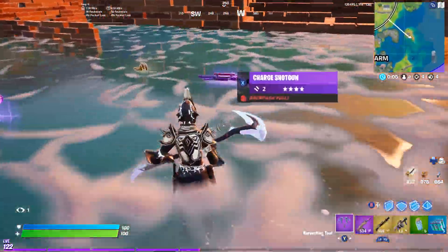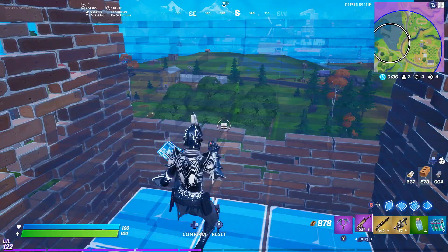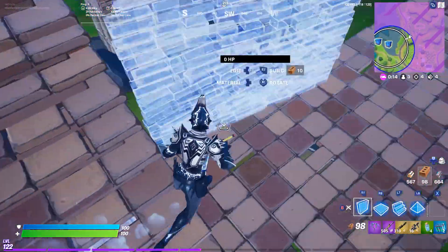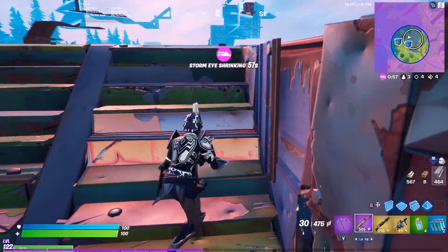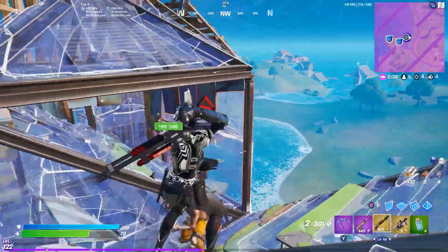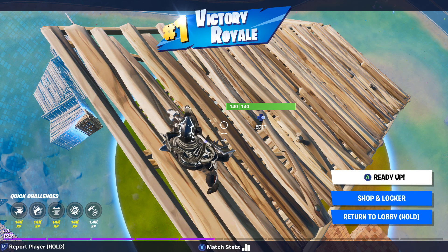We've got the mythic weapons — the mythic shotgun and the grenade launcher. I can see someone just over there and another in the forest area. The last two players are fighting each other, so I'm going to third-party — actually, I'll just rotate to zone. Top three, let's go. I don't know where one of them is, but there's one right there. Yes! We got the win! That's how you do it with the new mythic weapons. Thank you all so much — if you enjoyed, leave a like, subscribe, turn notifications on, and have a great rest of your day. Peace.